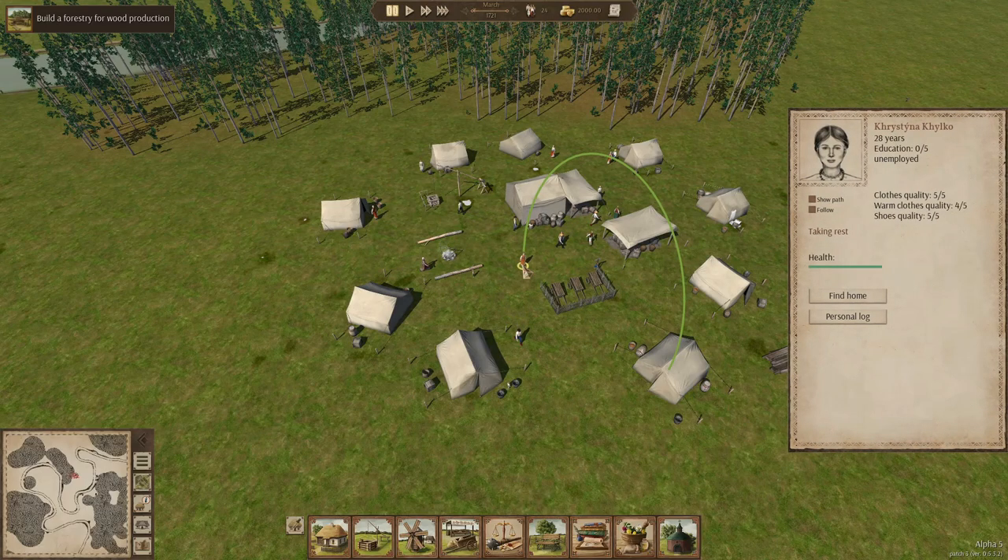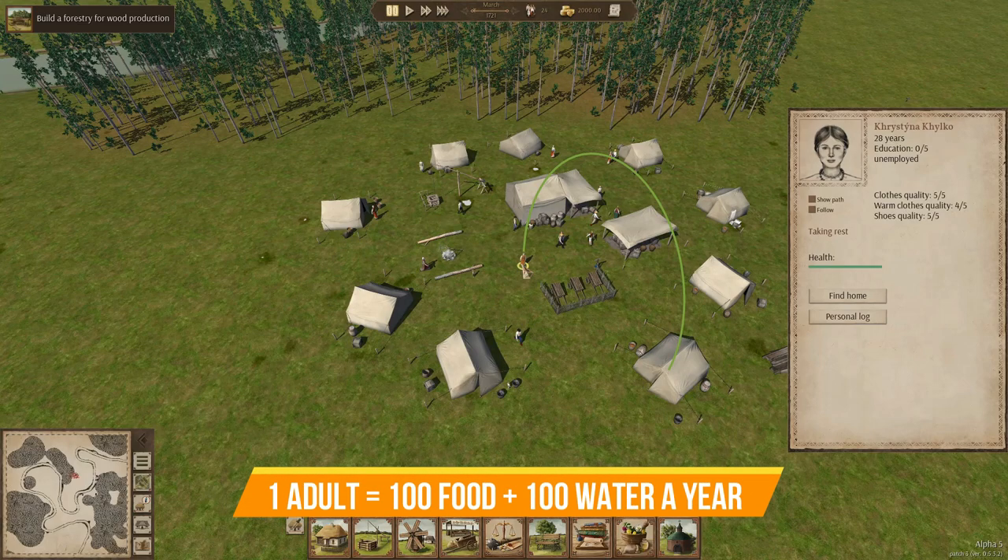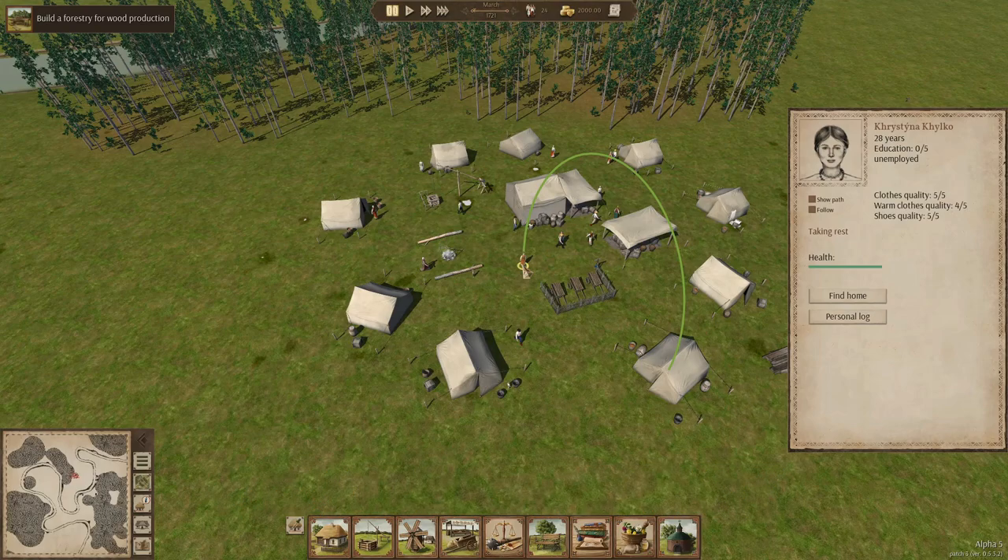Let's click a random adult here - we have a 28-year-old lady. All the adults in this game will consume plus or minus 100 units of food a year and 100 units of water a year. It might vary a little bit depending on the food variety you offer, how much food you offer, and of course how healthy they are, so it can be a little bit more or a little bit less, but on average it should be around 100 units.